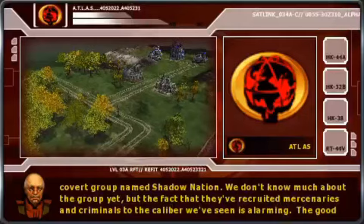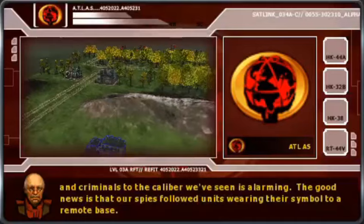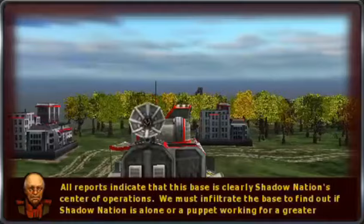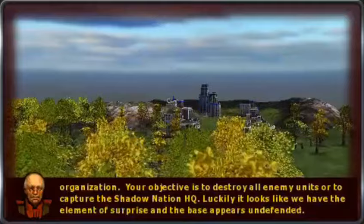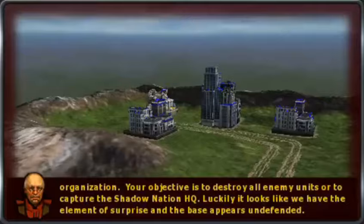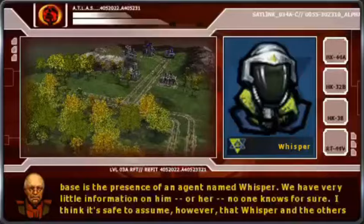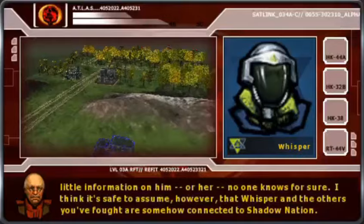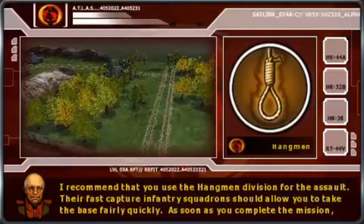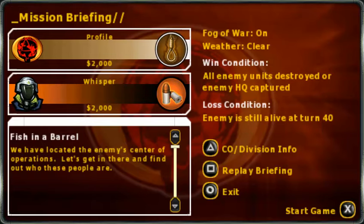Shadow Nation! Led by Shadow the Hedgehog, am I right? Ow, the edge. The good news is that our spies followed units wearing their symbol to a remote base. We must infiltrate the base to find out if Shadow Nation is alone or a puppet working for a greater organization. Your objective is to destroy all enemy units, or to capture the Shadow Nation HQ. It looks like we have the element of surprise and the base appears undefended. The only intel we have is the presence of an agent named Whisper. I recommend you use the Hangman Division for the assault. Their fast-capture infantry squadrons should allow you to — Hi, Sammy! Unfortunately, they don't have Victory March, so they're completely inferior, unfortunately.